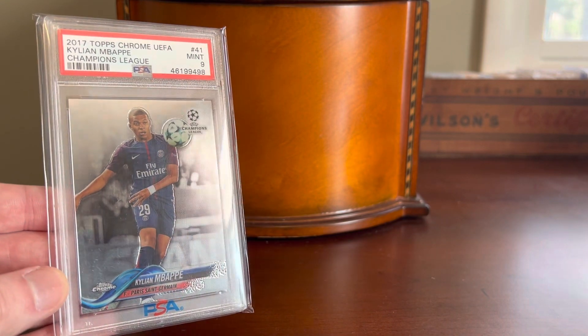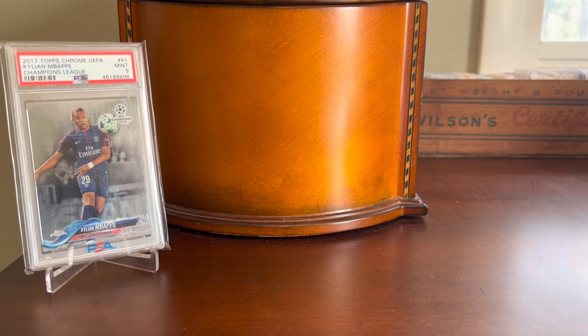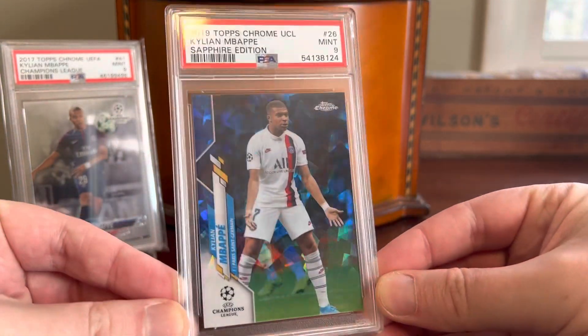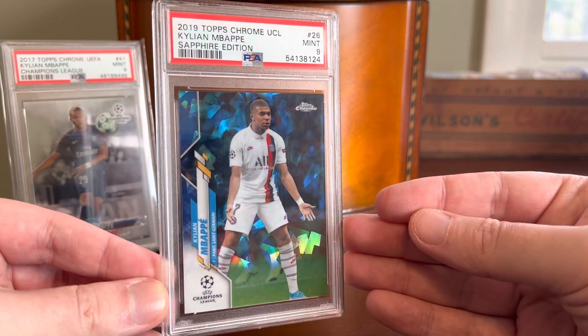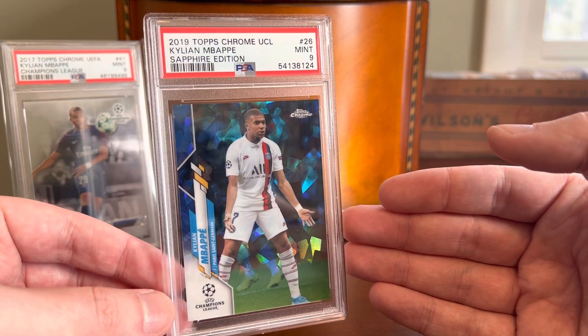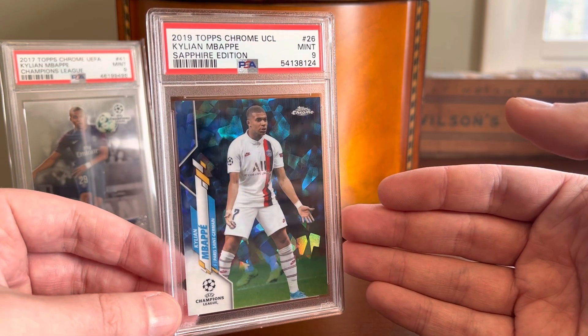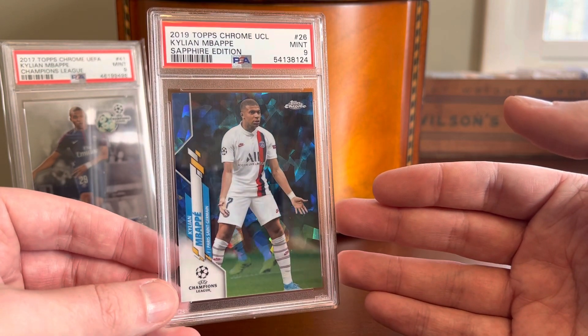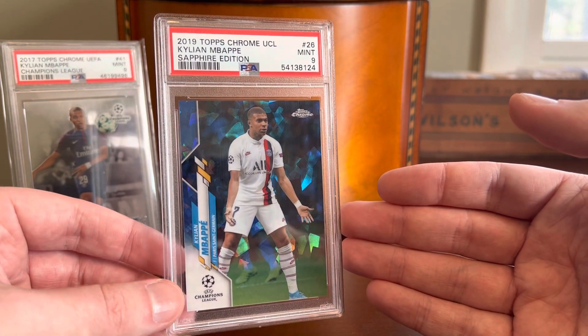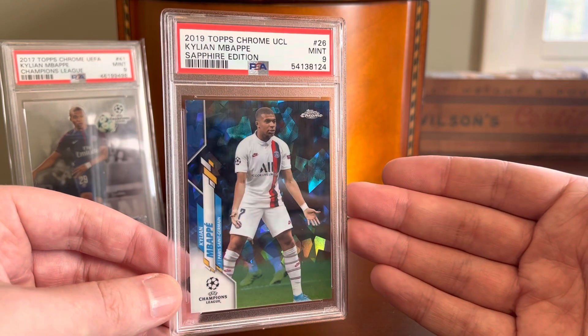This is his rookie card from the 2017 Topps Chrome UEFA set — a really, really awesome card. With that one in hand, I started to put some thought into how I wanted to organize or move forward in my collecting of Mbappe. Throughout his career, I am going to maintain a run of these Topps Chrome Sapphire cards. Anyone watching who is a baseball collector will instantly recognize these. Topps started producing them on the baseball front back in 2016 as factory sets — limited edition, 250 sets only in 2016 — still creating them in baseball to this day, although in slightly larger numbers. They have the atomic refractor effect applied to them, and in most years a blue tint as well, hence the Sapphire name.